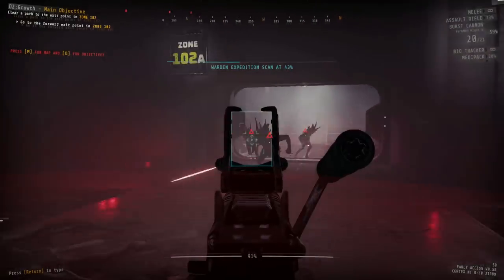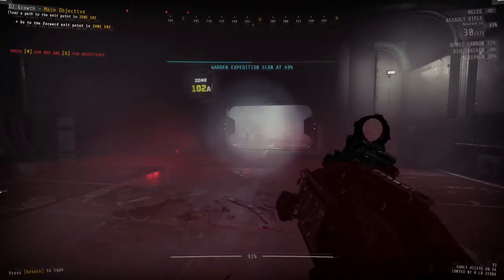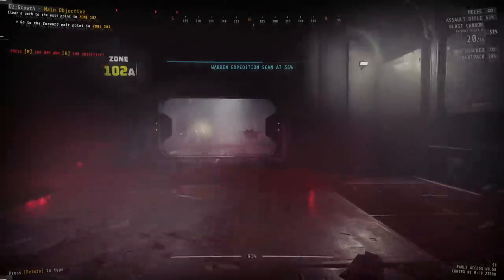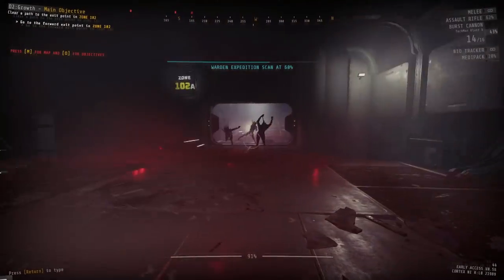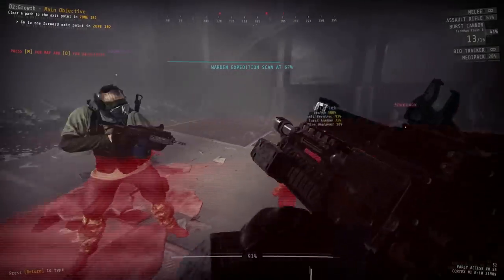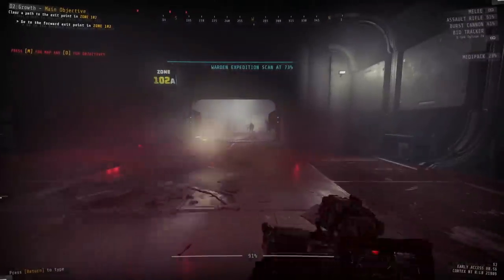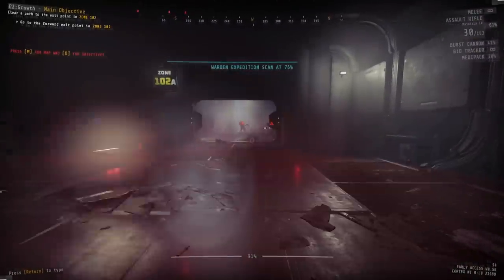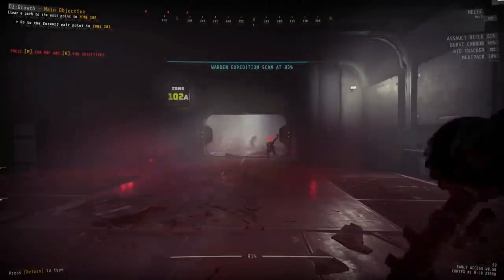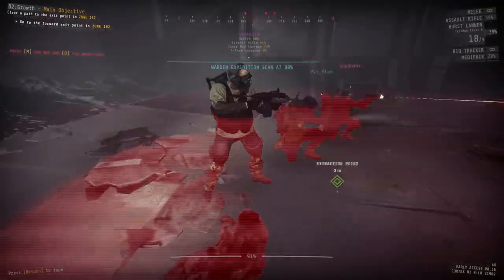Once the tank is dead, those just going for the main objective can head down to the security door to zone 102, open it — it's just a simple open security door — head in, and deal with the extraction alarm. When you step foot into the room, the extraction circle will appear and an alarm will initiate spawning waves of chargers. Place down any remaining mines on the ramp leading up to the room, throw a sea foam on the floor if you have any left, and place down your sentry to assist you while defending. This extraction scan takes about a minute and a half, which in GTFO time feels like an eternity when chargers are rushing you down.